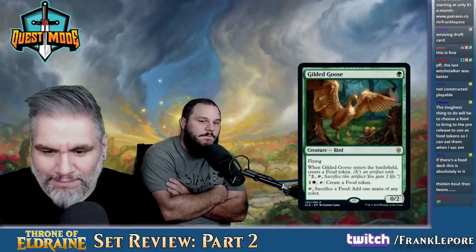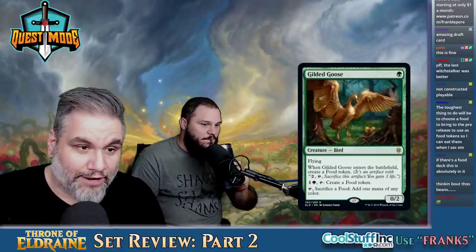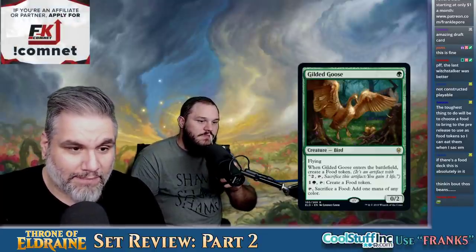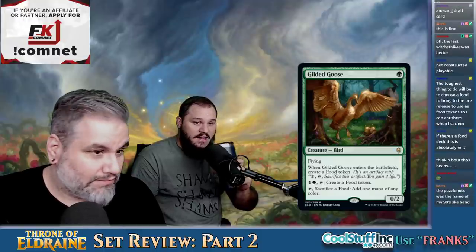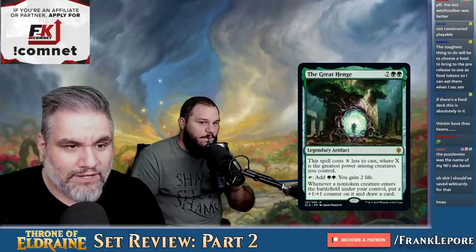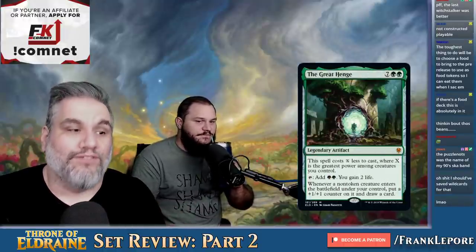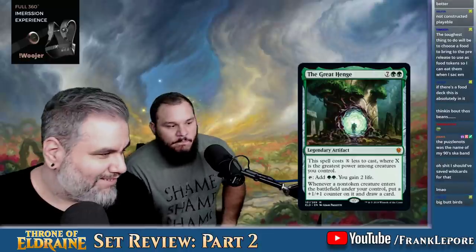Gilded Goose — let's shoot this dude right on the list. It's funny how bad Birds of Paradise can be and still be broken. It's a 0-2 for one mana — you got a free mana, and it can make future free manas. It's very good. You're going to see this in every green deck — for sure. Every deck with green.